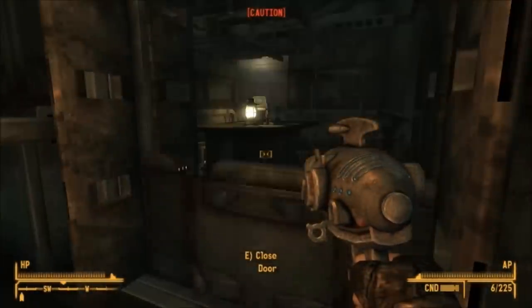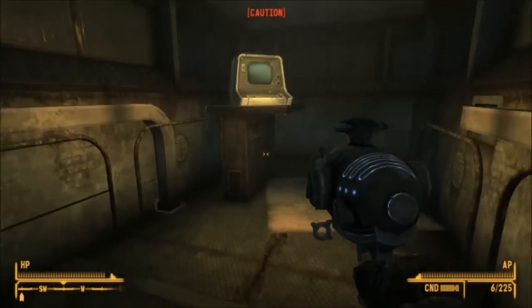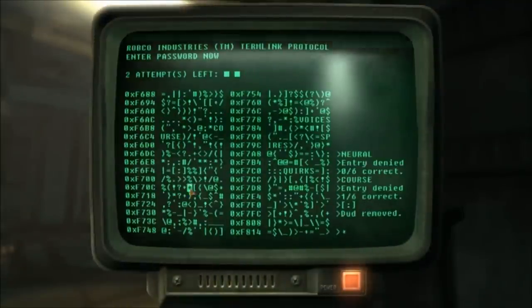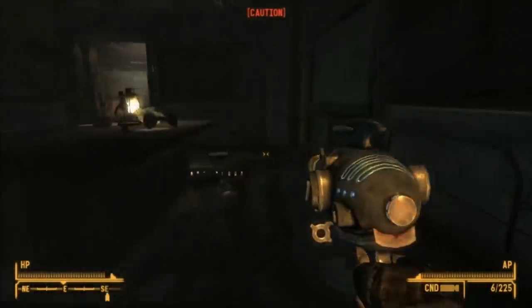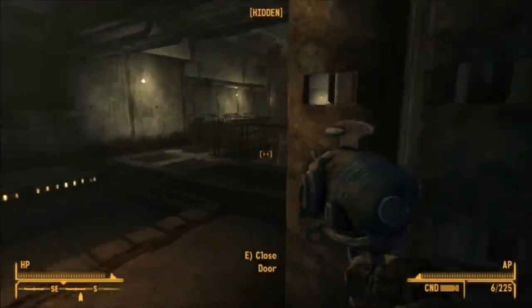You don't have to kill the turrets. You can instead just hack this computer, and just take care of the mines in the room. Or a third option would be to run past the turrets and ignore them completely. Just head through the factory like I am.